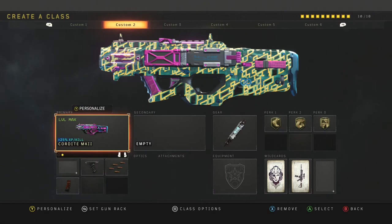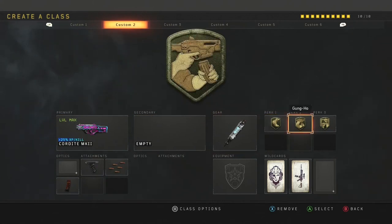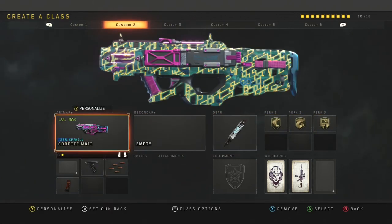Moving over to the Cordite class — I've just recently made this, you guys saw it in my latest video. The attachments are grip, rapid fire, and extended mags, with stim shot, lightweight, Gung-Ho, and dexterity. It's probably the best class you can use for rushing purposes.